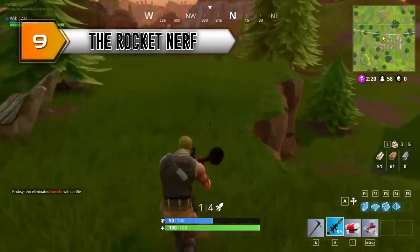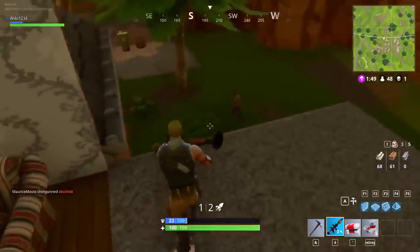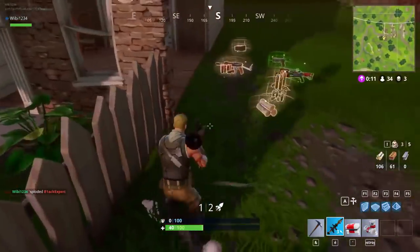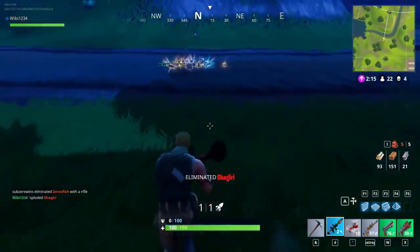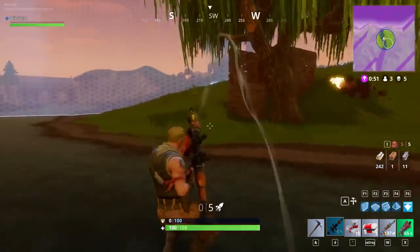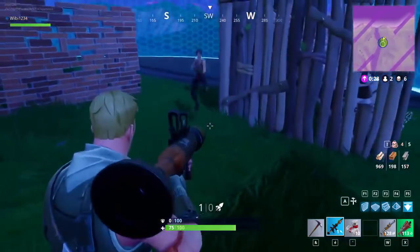At number 9 — and you can add me to this list — the rocket nerf. Epic Games has slowly but surely nerfed the rocket drop rates to the point that it's almost unviable to carry RPGs or grenade launchers, because of how quickly you burn through the ammo and how hard it is to find more. Epic also recently changed the inventory system so you can only carry a maximum of 12 reserve rockets. I hate explosive spamming, but I think Epic may have gone a little too far with the rocket nerfs.